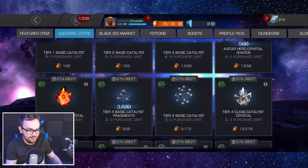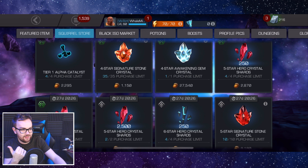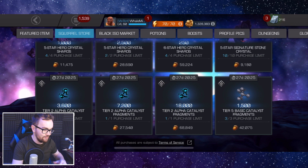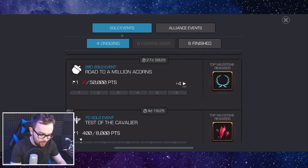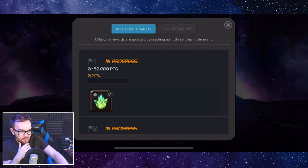There's also a load of tier one alpha, 35 four-star signature stone crystals, a four-star awakening gem crystal, five-star shards adding up to 10,000 — enough for a single five-star champion crystal — 1,000 six-star hero crystal shards, ten five-star signature stones, and tier two alpha fragments adding up to a fully formed tier two alpha, plus 4,500 tier five basic catalyst fragments. Importantly, for every acorn you spend in the store, it also counts as a point in the solo event Road to a Million Acorns, unlocking additional prizes the more you spend.